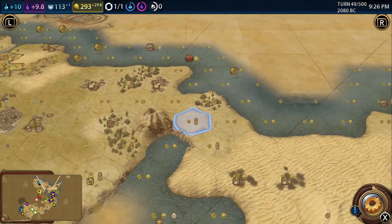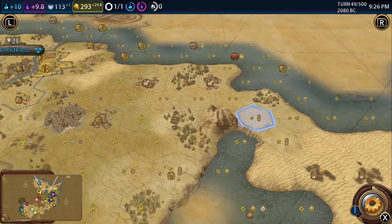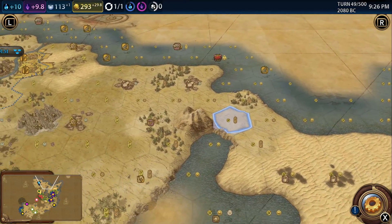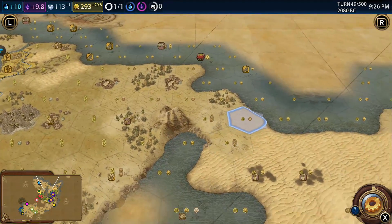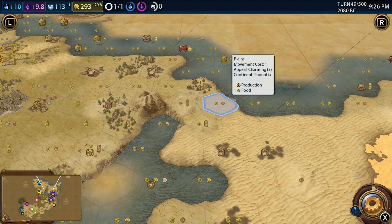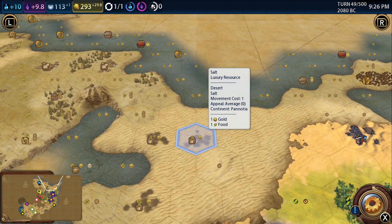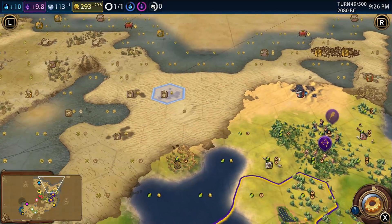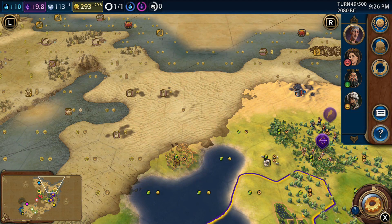We've also got a nice bit of production around here, though we are lacking food - so a granary will be on the menu very early. The city is actually surrounded by desert tiles. The key question is whether Petra's bonus applies to desert tiles adjacent to it, or desert tiles that the city owns - and that is a question for the Civilopedia.